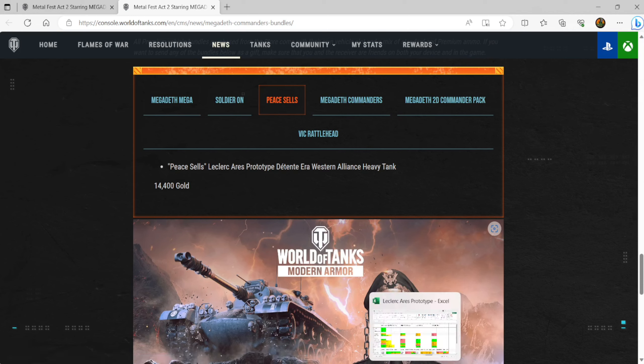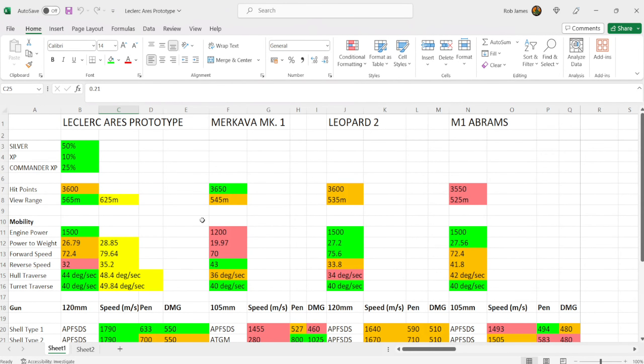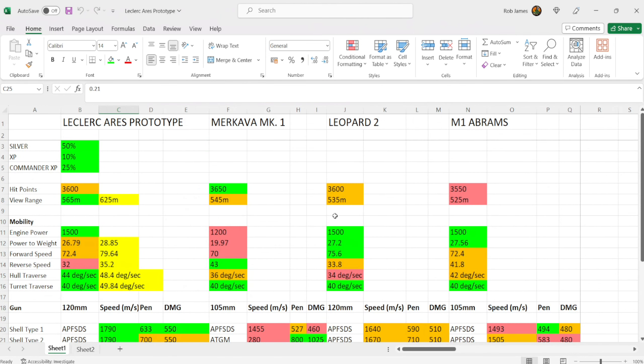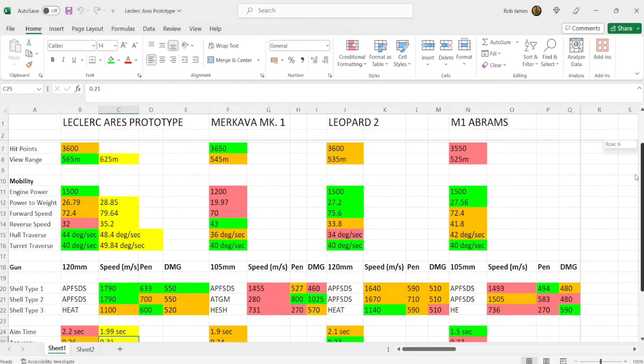We're going to head over to Excel and look at the stats of the Leclerc Ares prototype on the left compared to the Makava Mark 1, Leopard 2, and M1 Abrams, then compare to the Leclerc Series 1. I'll talk you through my commander and equipment setup, take you to the garage to show the armor profile, and then there are three gameplays at the end. As a premium vehicle it earns a silver XP and commander XP bonus — 50% silver, 10% XP, and 25% commander XP. It's quite a good premium tank for a free-to-play player since the penetration is great and you can do very nice silver work.